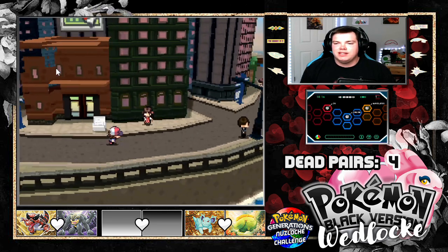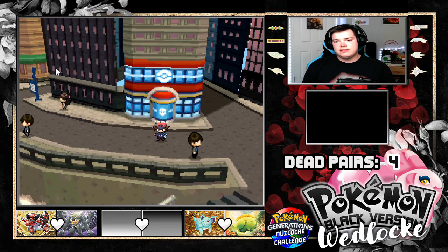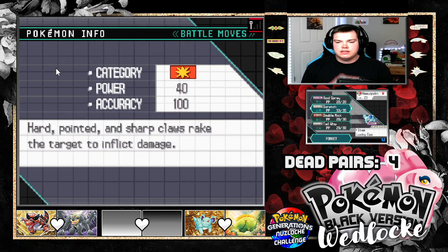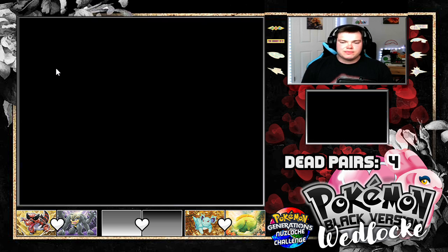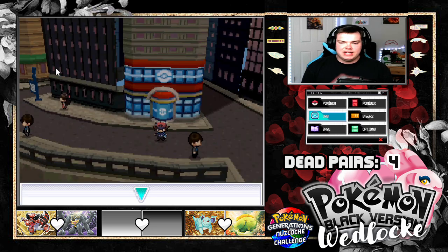We did a little bit of fun stuff in the last episode, making our way through the town. I do have a new addition to the team that we're going to go ahead and evolve once I get the move I wanted to learn. We got our Victini encounter — which is a Jigglypuff.